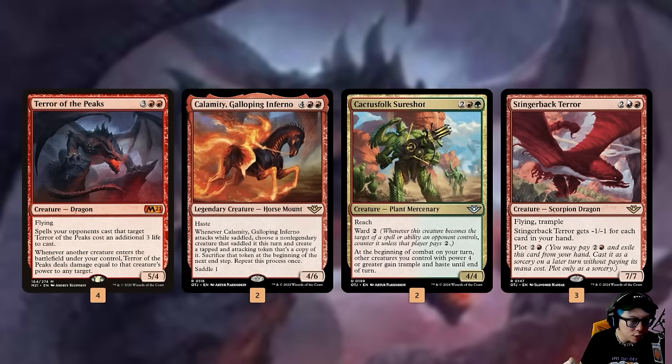We've also got Cactus Folk Sure Shot as a way to have ward and reach — really the ward — because its ability to give our creatures with power four or greater trample and haste is huge. This is kind of our replacement for Magda and Alana and Helena, because I want to see if the ward is better. Then we've got Stinger Back Terror — two red red, flying trample, gets minus one minus one for each card in your hand, with plot for two and a red. This is a four-mana seven-seven and we're hoping to dump our hand so that it's more often than not just a seven-seven. Let's see how we do on the ladder.